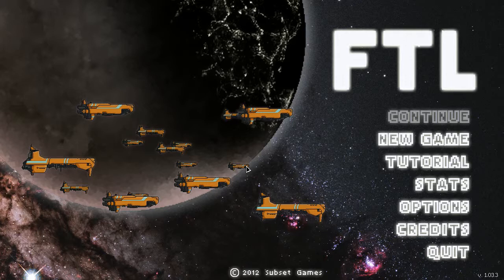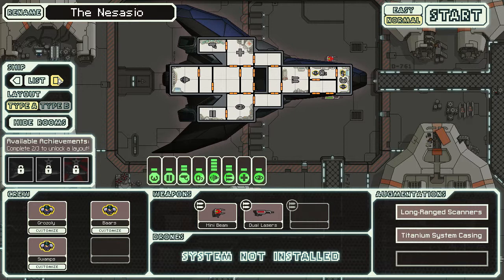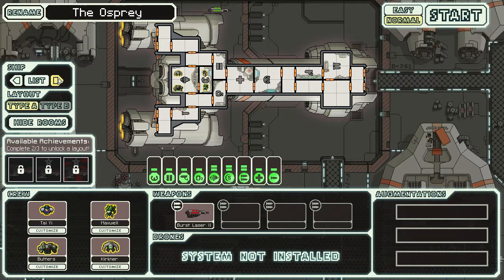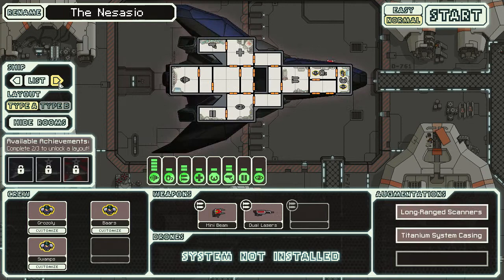Good afternoon and welcome to Tarrant Plays FTL. Last time we managed to get a Kestrel cruiser all the way to the end and defeat the flagship, but let's try something a bit different. The Kestrel is always fun to use, but we've got the Engi ship, the Federation Flagship, Rock, and the Zara. So let's try this stealth ship.